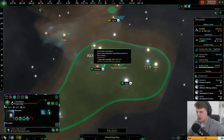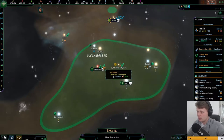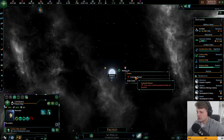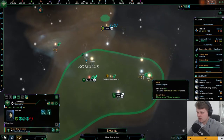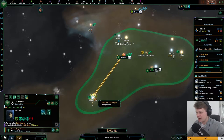This colony ship is probably going over here, because I do like the additional food more than I like the size of the planet right now. Nimbus — go there — inside the borders. Oh yeah, I completely forgot that it is not in our borders yet. Well, size does matter right.